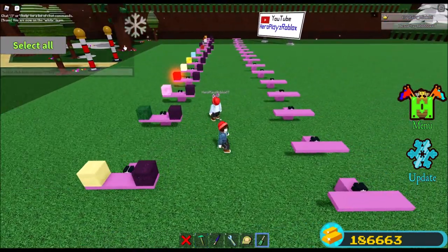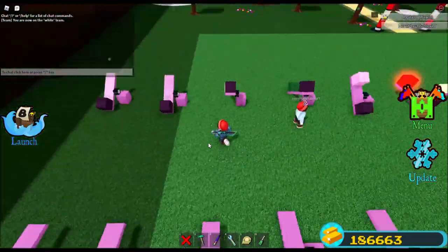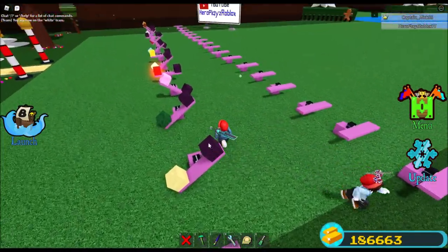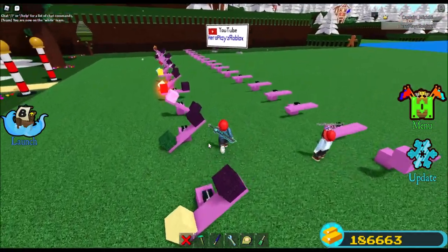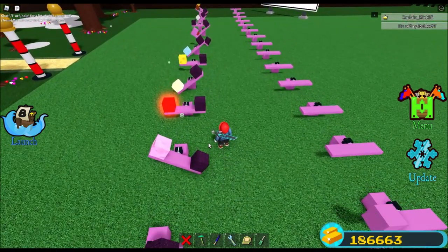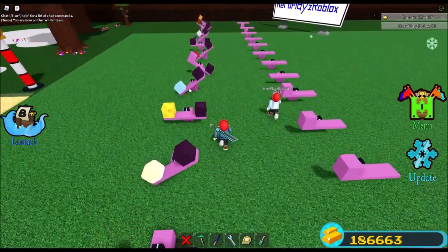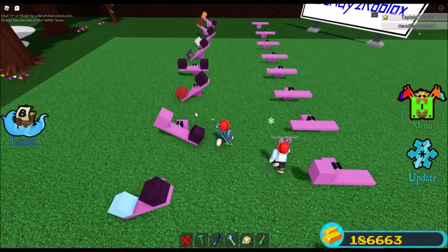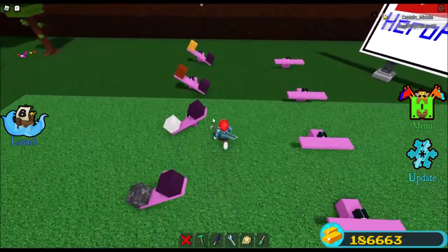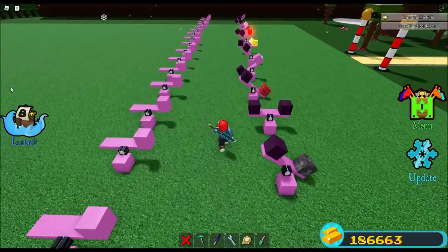Okay, that looks like about it. Select all, unanchor — there's the results. Looks like everything compared to fabric: foil is lighter, neon is lighter, neon is equal, toy blocks are equal, plastic is lighter, and both types of wood down there at the end — those are both lighter as well. So it looks like we have four of them that have to compete with each other for lightest of all.